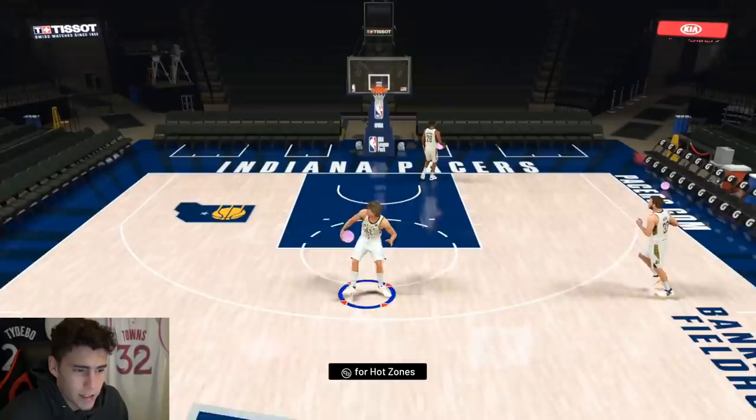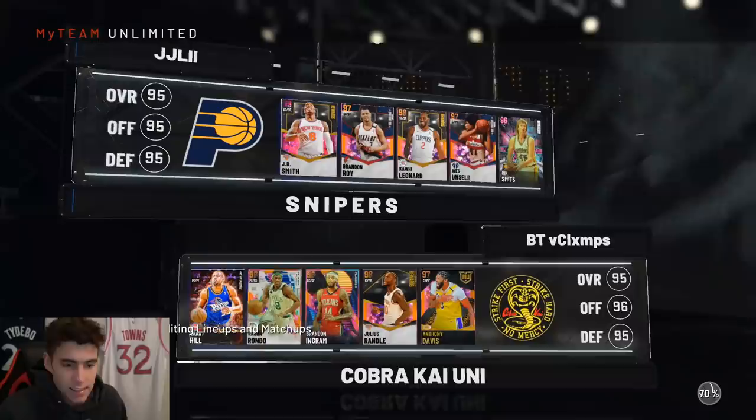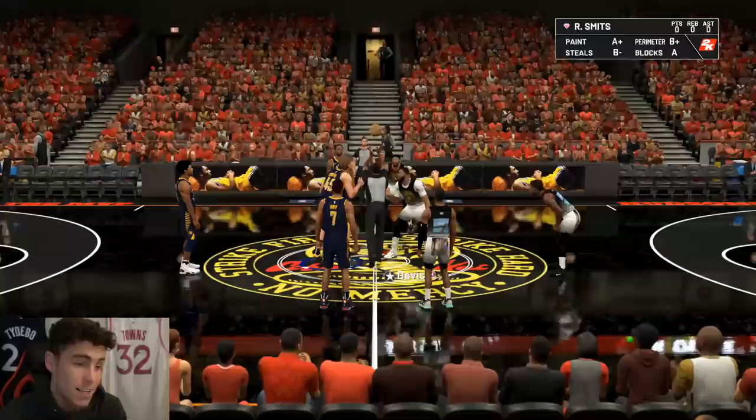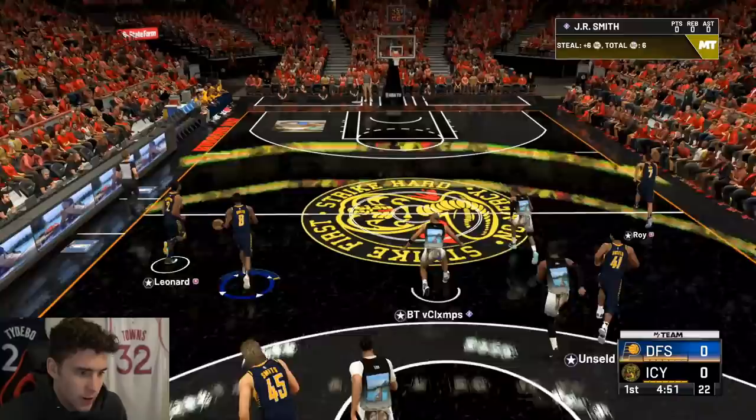My opponent is running a very intriguing lineup with Rondo at the two — Grant Hill, Rondo, Brandon Ingram, Julius Randle, and Anthony Davis. Not a terrible lineup, but AD's only six foot ten and Rick Smith's is seven feet four. I pray that eventually 2K takes away custom courts because this is awful — I just want to play on a normal basketball court. It just takes away from my experience as a whole.